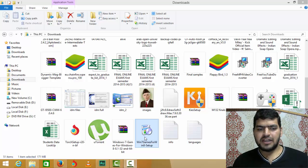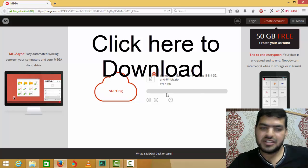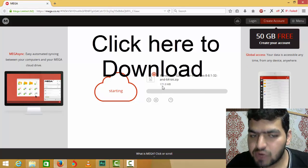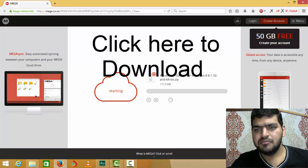First of all, all you have to do is go in here — there will be a download link. Just click on download and the download will get started. It's 171 MB basically.